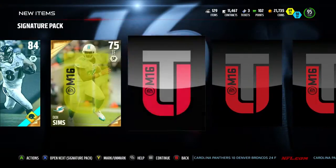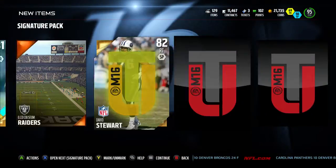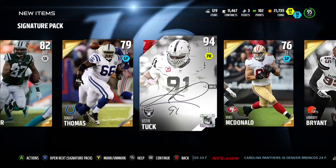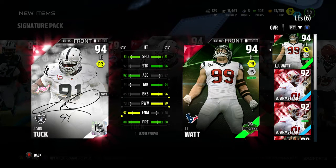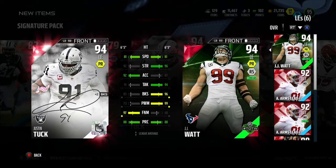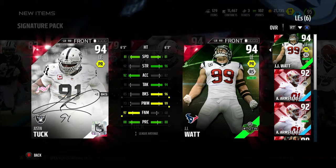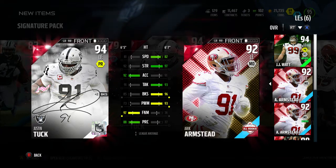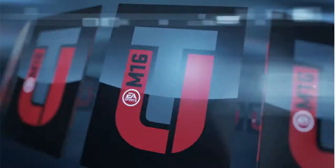Not too shabby. Oh, an all-rookie team card — that's interesting, I can get that, maybe get another one. Let's see what he's like, check him out. I think he's a 98 overall. JJ — who's better? JJ's stronger, honestly, but in my opinion Tuck's better because he has better finesse move. I like JJ with the higher power move, so I'll put Tuck right behind him — probably my second left end. Not too bad, that's something.